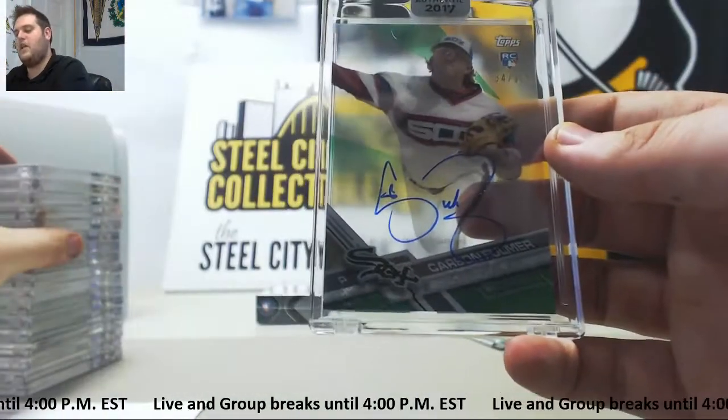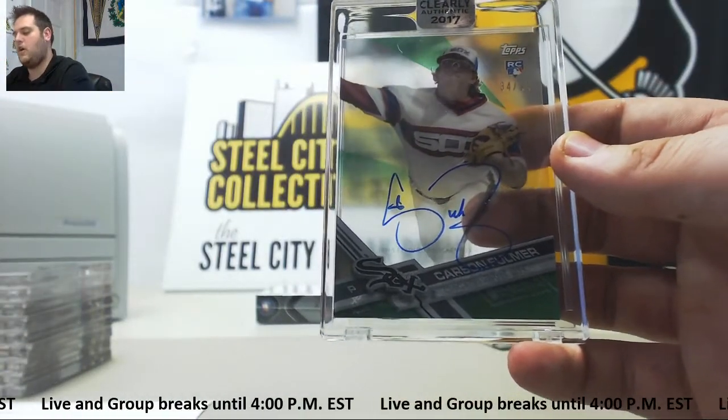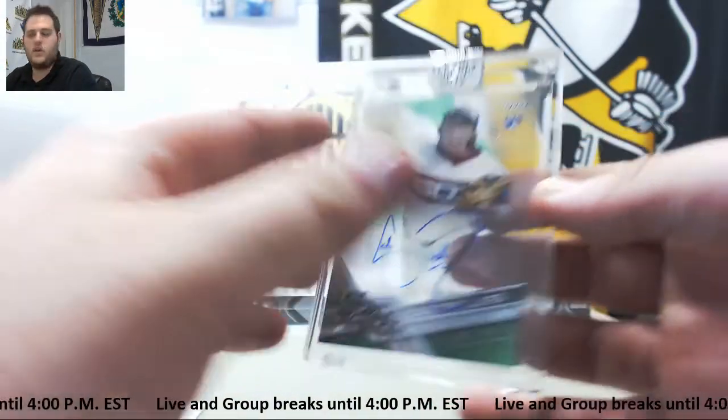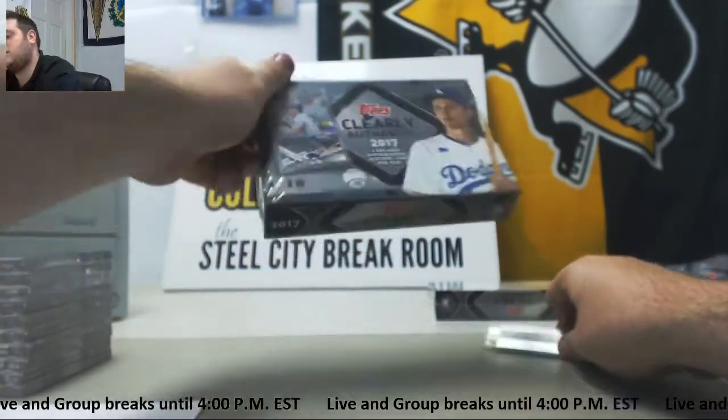34 of 99, this time numbered — rookie auto Carson Fulmer going to Hari R. 34 of 99 rookie auto for the White Sox. Two more boxes to go, already some nice hits.